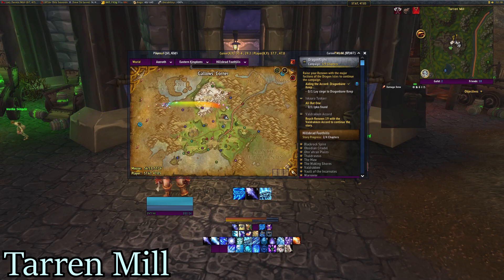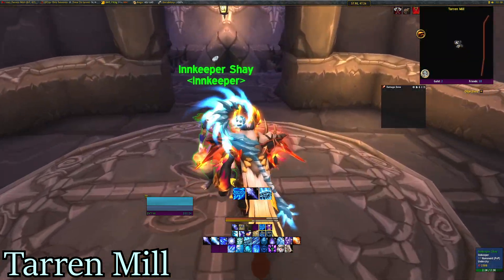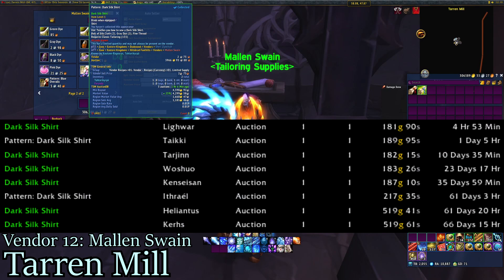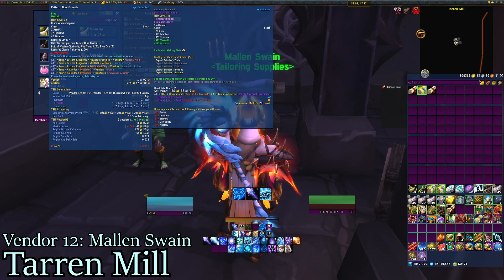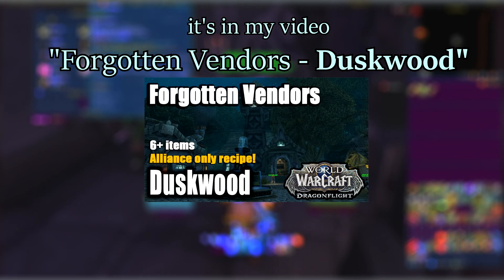Next up in Hillsbrad we have Tarren Mill. Go to the innkeeper, to the right: Malon Swain, Tailoring Supplies. He sells Pattern Dark Silk Shirt and Pattern Blue Overalls. The overalls have lowered in price and have multiple vendors, but I'd still recommend them. Pattern Dark Silk Shirt is the more important one — he's the only Horde vendor. The Alliance vendor is in Duskwood, called Shuri Zipstitch.